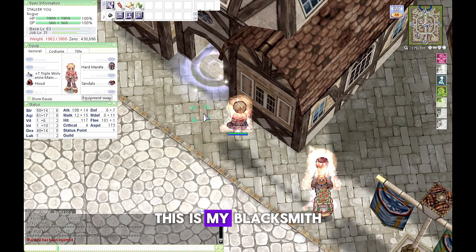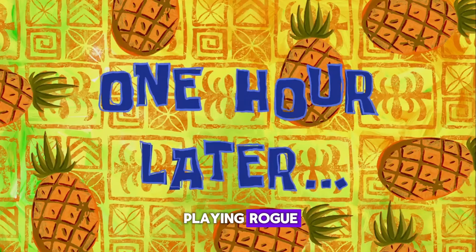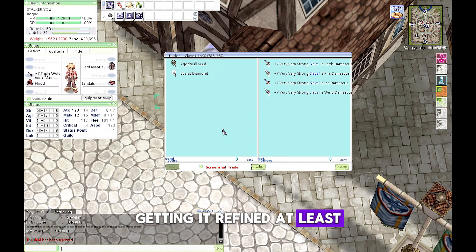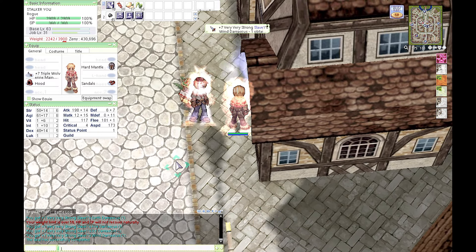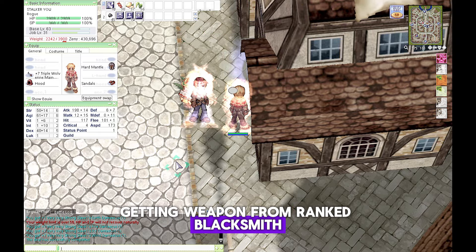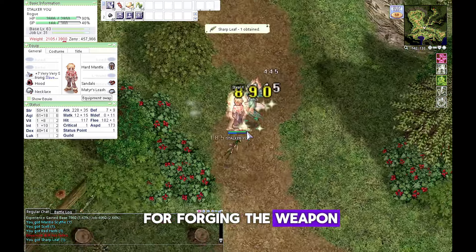This is my Blacksmith crafting a very strong elemental weapon, which is very useful when playing Rogue. Getting it refined to at least +7 is the hardest task, but it's very possible. Getting a weapon from a ranked Blacksmith also gives you extra +10 on mastery attack for each Star Crumb used for forging the weapon.